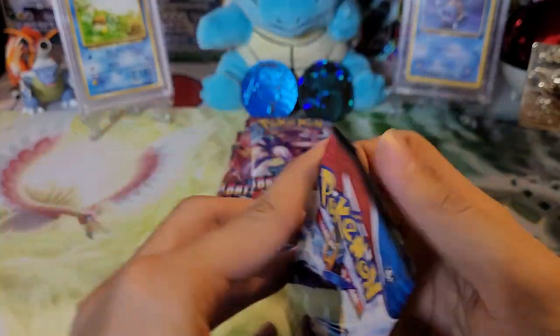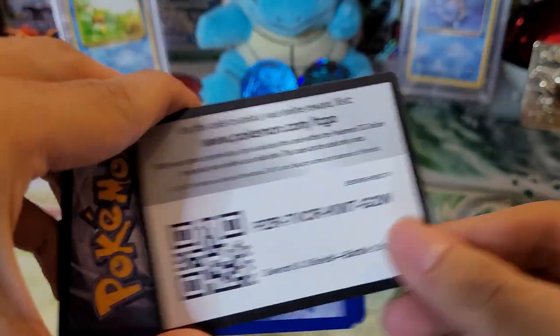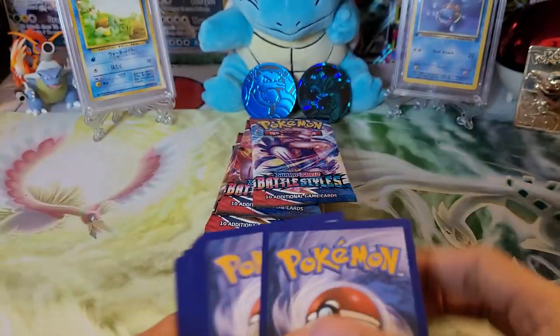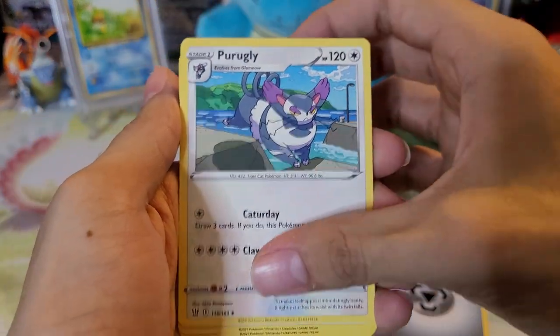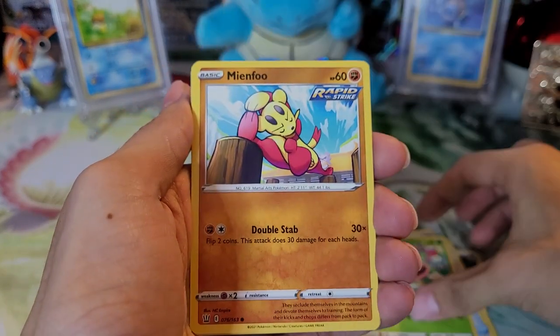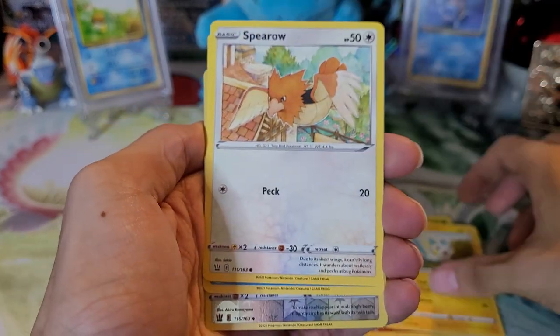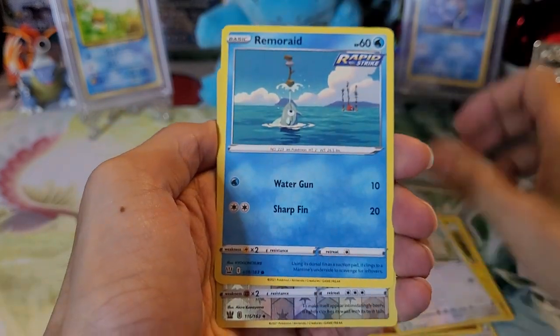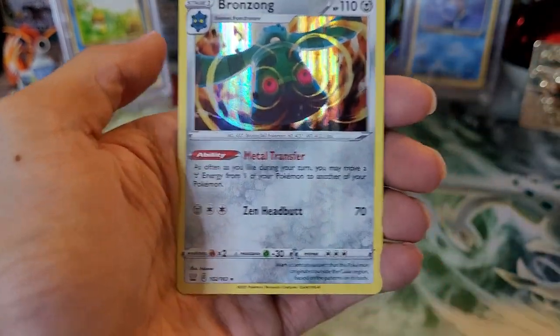Metal type energy, Purugly, Exeggcutor, Weepinbell, Mienfoo, Cherubi, Pachirisu, Spearo, Remoraid. Reverse holo of a Purugly, and a Bronzong holo. So we do get another holo — put that to the side. Onto the Rapid Strike pack.